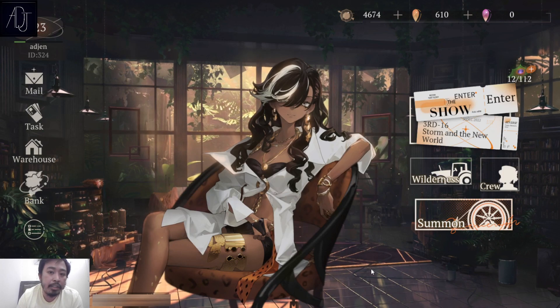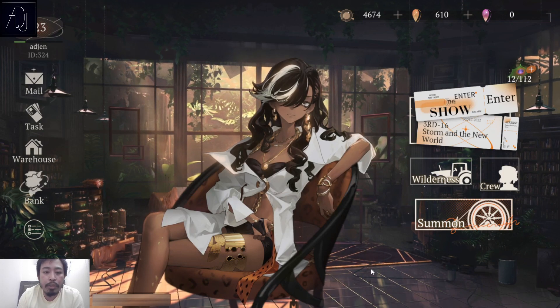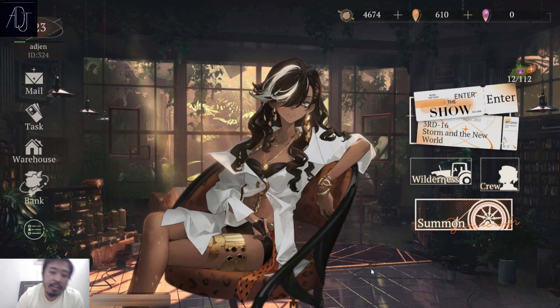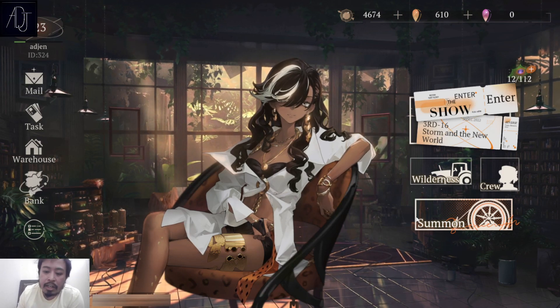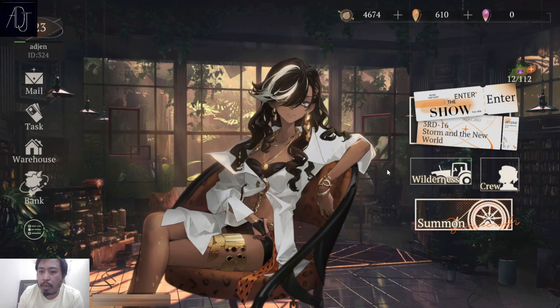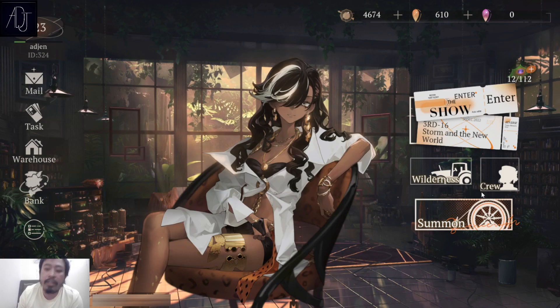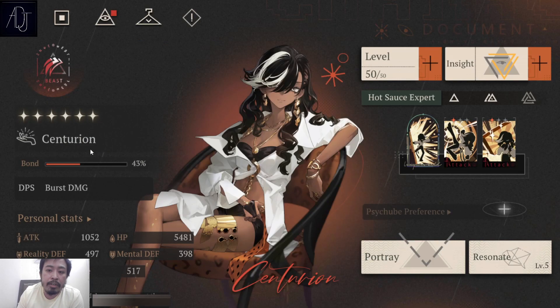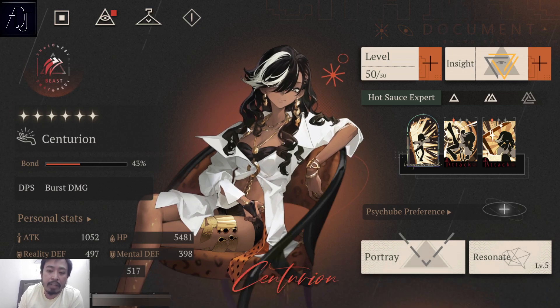I cannot ascend a character to their full potential, which is Insight 3. Insight 3 is the term used here in Reverse 1999 — pretty much the same as awakening or evolving a character. Natural base 5-star and natural base 6-star characters can go into Insight 3, but sadly in this closed beta test we cannot Insight 3 a character.